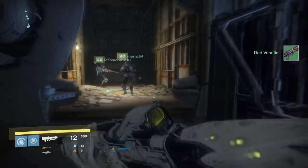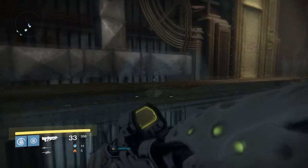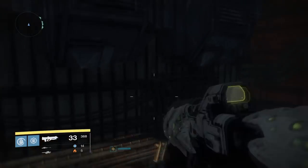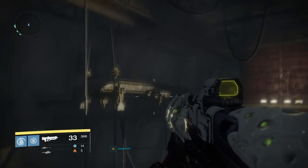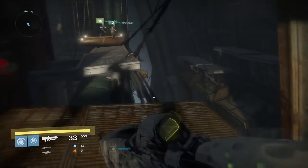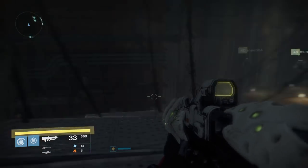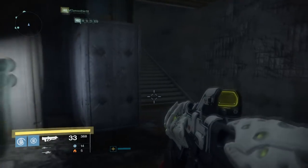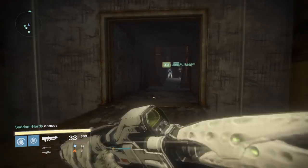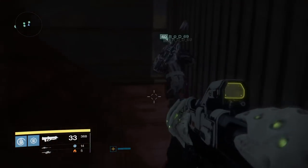After killing this boss, you head deeper into the raid and face another jumping puzzle very similar to the first — a long open corridor where you just need to know where to jump. However, don't just continue through, because there's a secret chest. Head to exactly the upper room in this corridor, follow the hallways until you get to an area with four cylindrical pillars, and nestled in between two of the pillars on the left is a hidden chest.